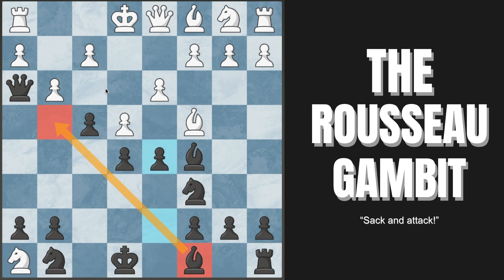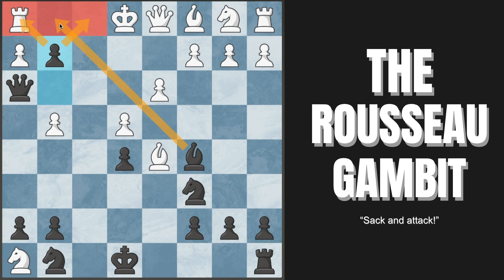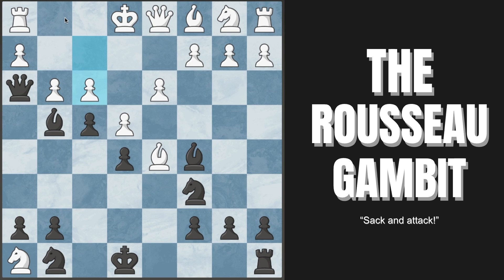If they capture on d5, our bishop comes to g4 attacking their queen. If they play f3 — the most common move to attack our bishop — we don't back up passively; we play aggressive chess and capture on g3. After they capture back, we don't recapture — we push to g2, and white is lost. White's rook is under attack but has no squares; if they try rook to g1, we simply capture it. Even though we're technically still down material, we'll move our bishop, promote, and there is no hope for white.